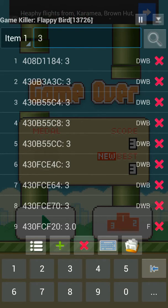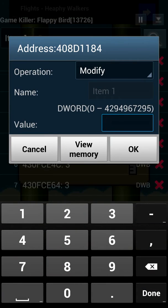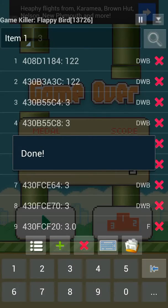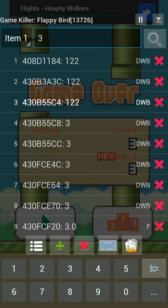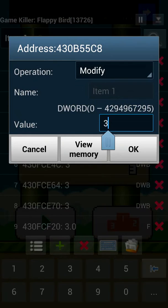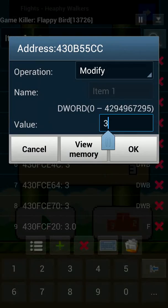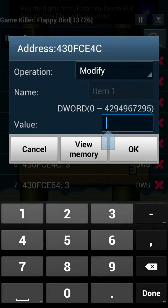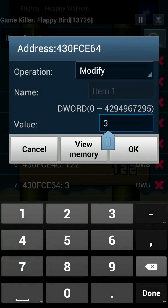Now you have all these DWB values. You're gonna click every single DWB value and change it to the value that you want — for example, 122, that's gonna be my high score. So you go to every single one of these and change it to 122. What you're doing is changing every entry in the game that has a current value of 3, which previously gave a value of 1 and then 2. One of these values is going to be the high score — that's the whole logic of it.